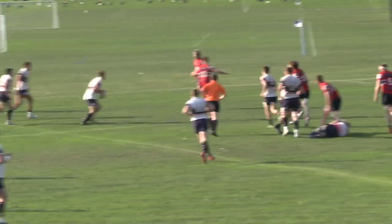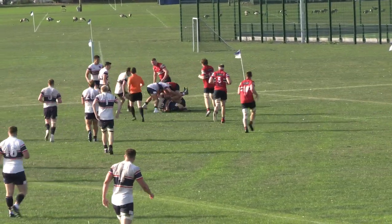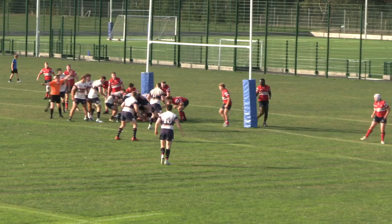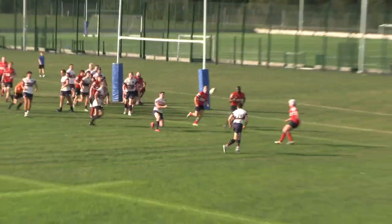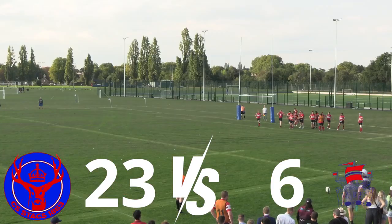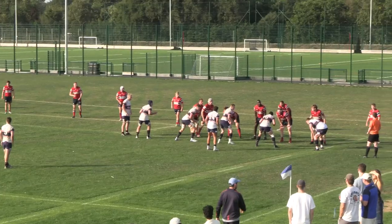We go blind, Ash takes it to the line with some good carries close to the line. Xavier tries to get a penalty but can't, then eventually manages to get the ball out — it gets knocked out of his hands. Tommy goes for halfback duties, John Boy fires one straight across to Emmett who finishes in the corner. John Boy pushes the kick but the five points are scored.